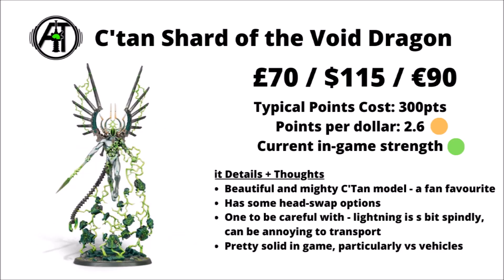Let's talk C'tan next, with the C'tan Shard of the Void Dragon — £70, $115, or €90. One of the big centrepiece kits for Games Workshop's relaunch of the faction in 9th edition, and I think quite a lot of people would pick him as their favourite Necron model. The model has a real eldritch horror-type vibe — cool details like a sort of pixelated chest, fixed metal wings crackling with energy, cool lightning, little bits of terrain borne aloft as he passes, and a disturbingly horrific face replaced by a glowing rune. In-game it costs 300 points. I would be a little bit cautious with this model — you don't want to drop it on the floor, and I would not like to be fixing that spindly lightning with plastic glue.